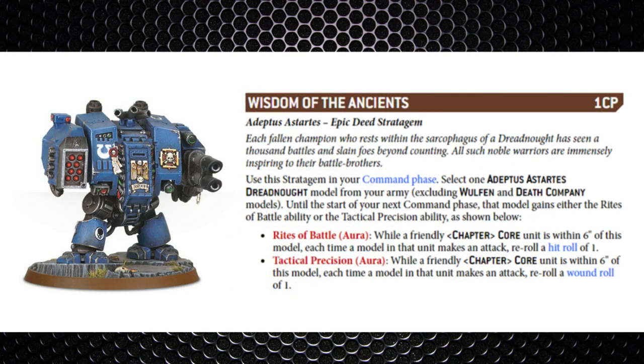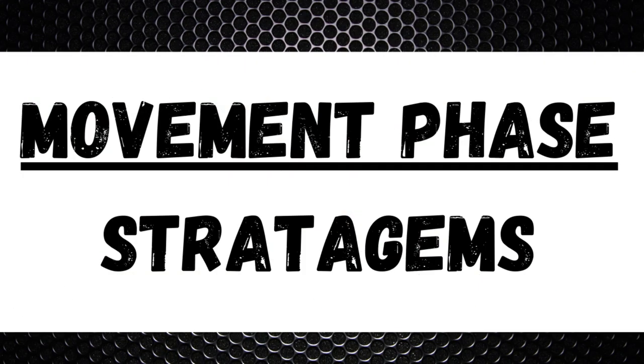Next is Wisdom of the Ancients — one command point — used on a Dreadnought model (not the Wolf or Death Company variants). Until the start of the next command phase, the model gets either the Rites of Battle ability (the Captain's aura granting re-roll ones to hit for core units within six inches, including the Dreadnought itself) or Tactical Precision (the Lieutenant's aura for re-roll ones to wound). Dreadnoughts this edition are pretty solid, especially since they can shoot into combat, so this means you don't need a Captain or Lieutenant on the table to gain those buffs. The only slight downside is it doesn't work on unique Dreadnoughts from Blood Angels and Space Wolves.